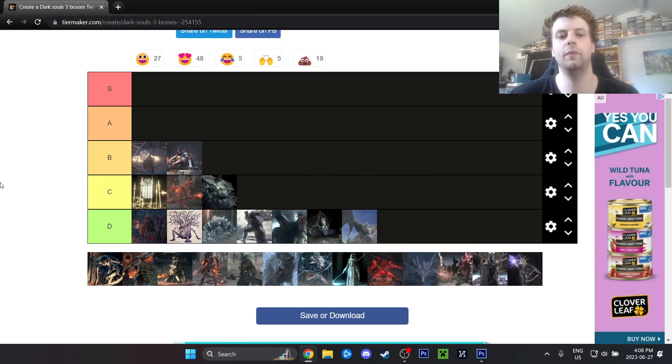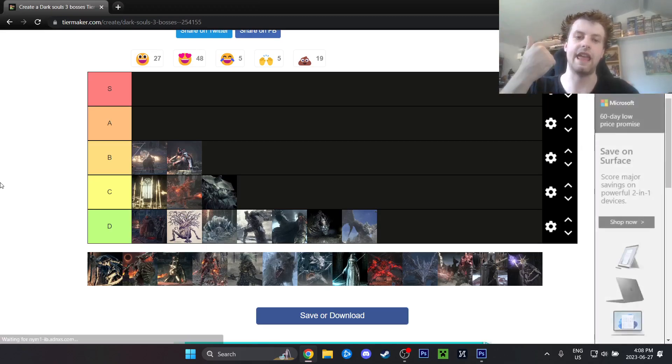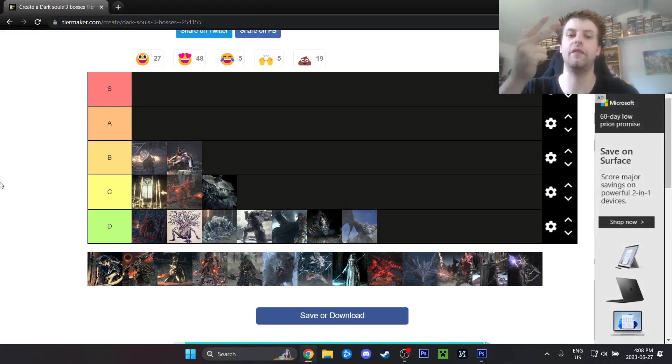The Abyss Watchers — I'll put them in B, but they kind of belong in C. The fire phase is still somewhat scary, but Abyss Watchers can't go higher because they can be backstabbed, they have almost no HP, and the first phase is really easy because you get a friend. Really, the fire phase is the only hard one, but it's definitely doable. I'd say Abyss Watchers is still scarier than Halflight though.